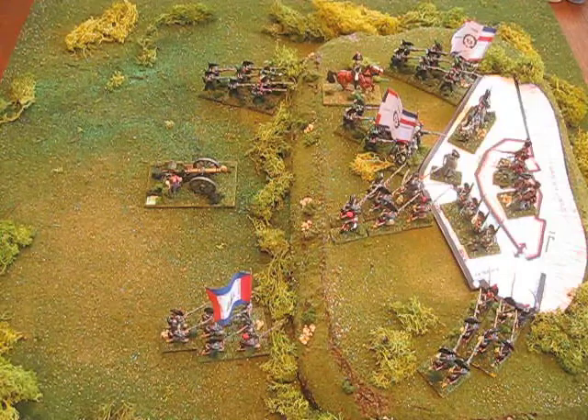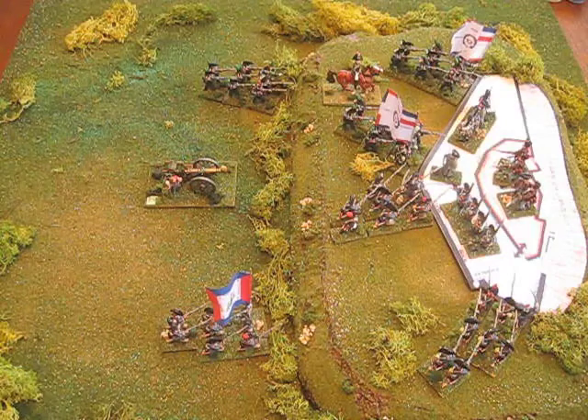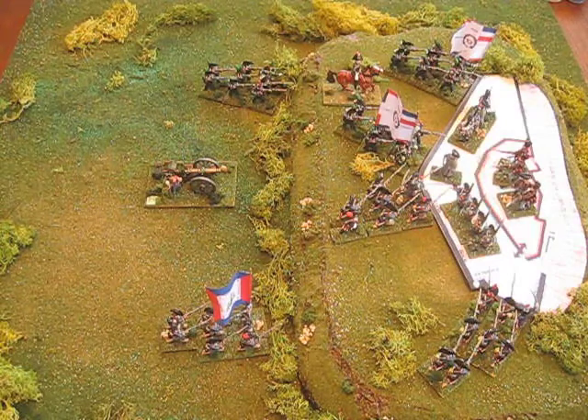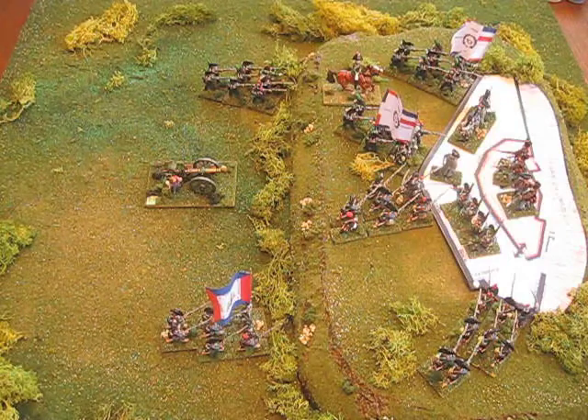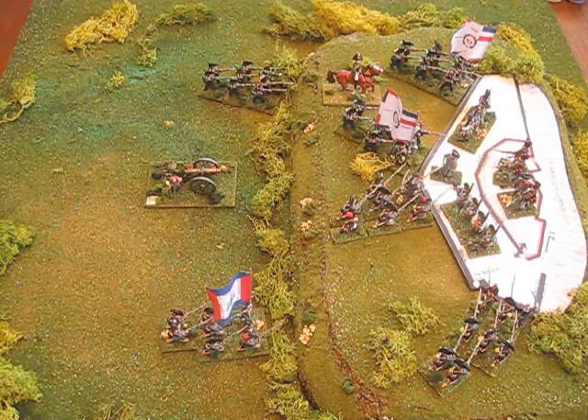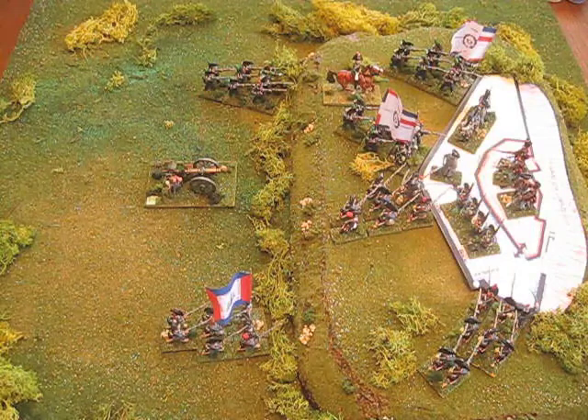With the French movement phase done, it's now time for the command phase. The French general has already been moved up onto the hill. He has a 9-inch zone of influence, covering most of the battalions. Del Calareto is going to stay where he is for now, because there's another command phase before the actual shock combats.